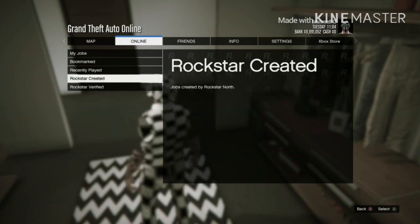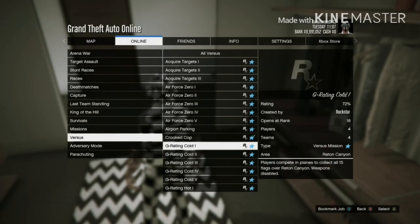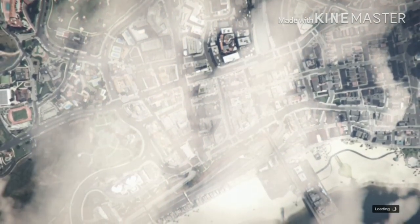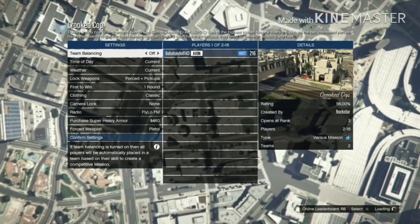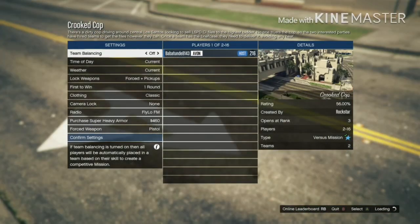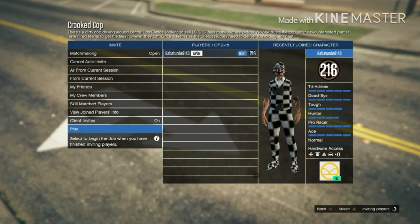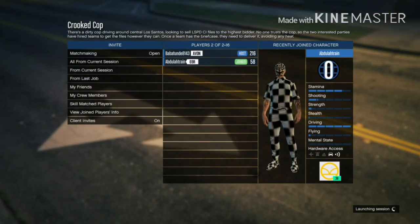Go online, then jobs, then Rockstar Created, then versus, and load into Crooked Cop. Once you're the host, set the clothing option to player owned, not classic, and invite somebody. Once someone joins, launch the session.